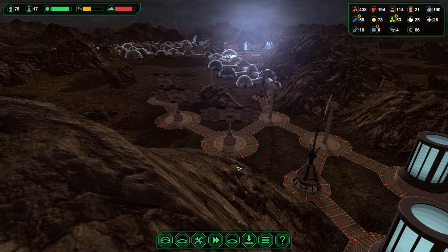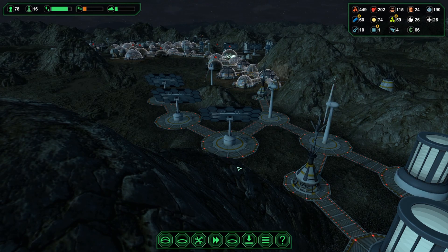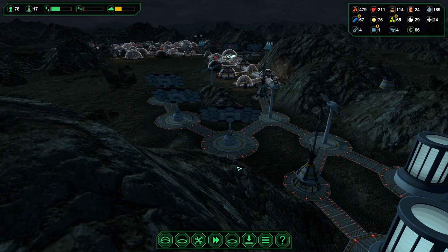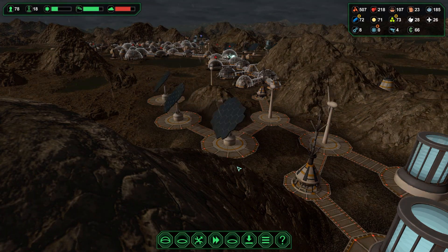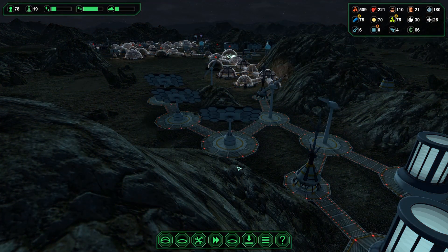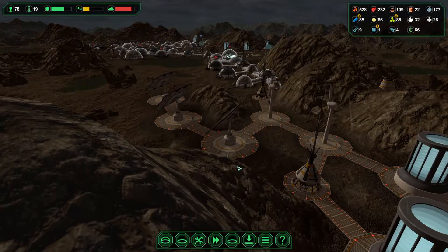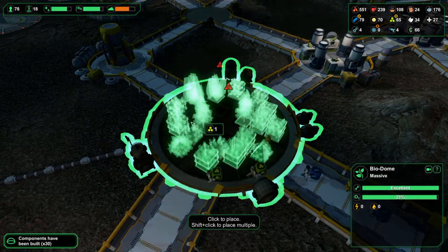We have a bit of real estate up in the upper left of the screen there, but unfortunately I have a few lakes to be concerned with. So we're going to try and wrap around there and hopefully expand a few more energy productions. Because we just need to try to get as much energy production as possible, since clouds are limiting our ability to generate power from the sunlight. And while the wind is good, we just need more of them.